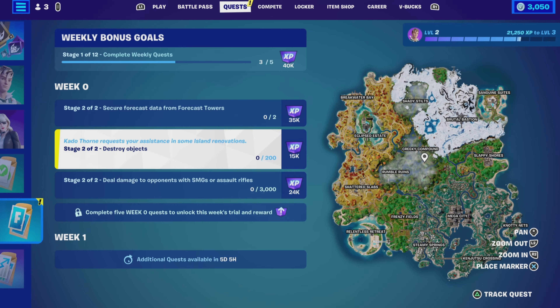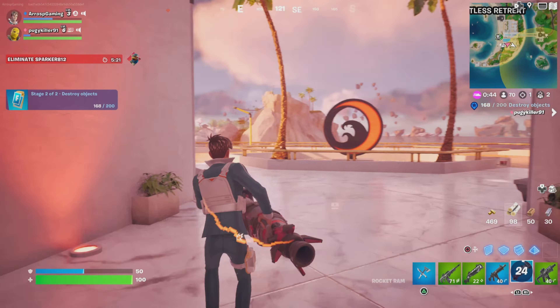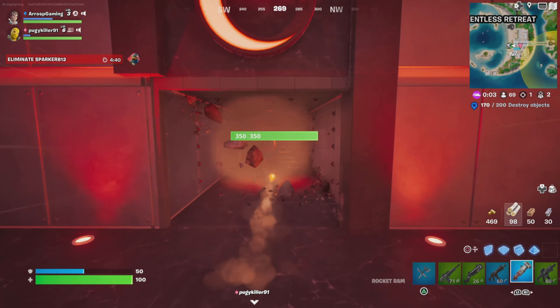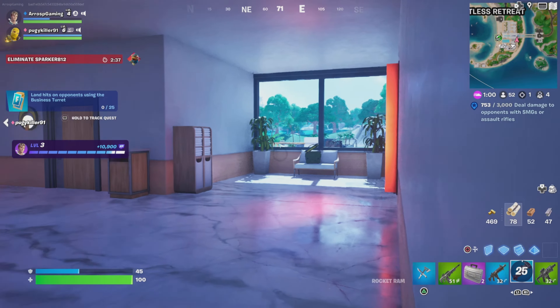Destroy objects — we need to destroy 200 objects to complete this quest, a little bit easier than it sounds. My strategy and advice for this one is get yourself a rocket ram, head to one of the three new island points of interest, and just smash through the building. You will rack up a good bit of destruction of objects while you're doing it, and it's as easy as that.